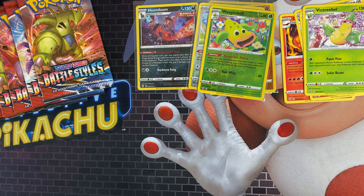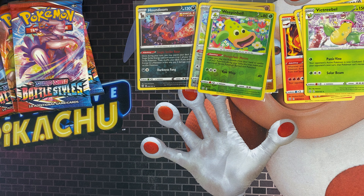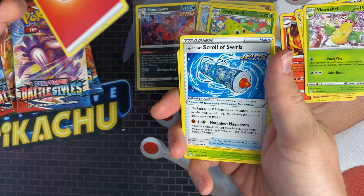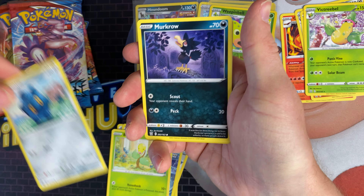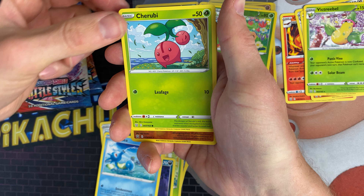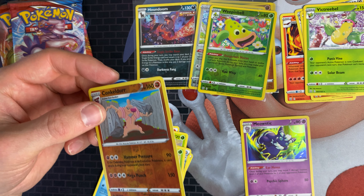Let's get rid of these common cards. We've got the Tyranitar pack now — code card. We've got a fire energy, Scroll of Swirls, Captain's training, Rapid Strike energy, Bellsprout, Bronzor, Mewtwo, Horsea, Cherubi, Conkeldurr, and a Meowstic as a rare holo — or holo rare, whichever way you want to say it.